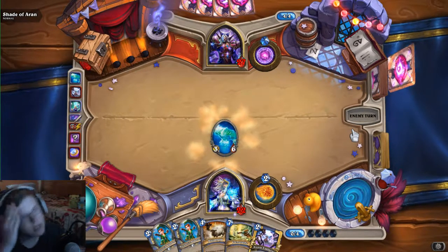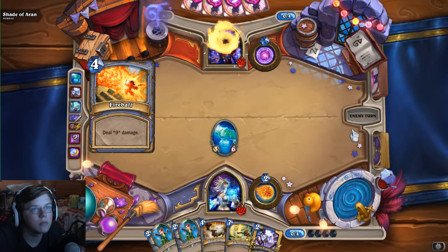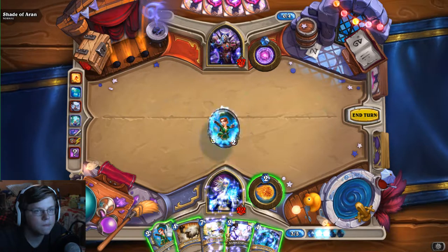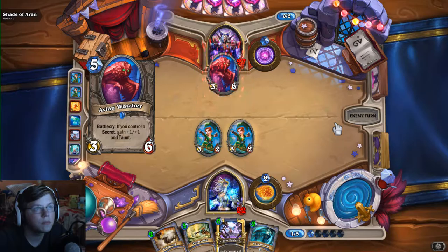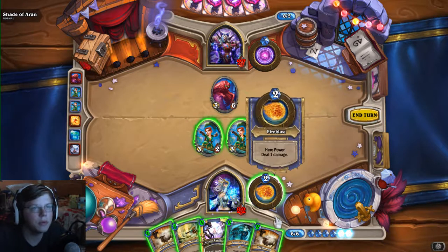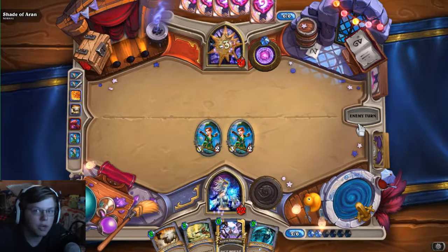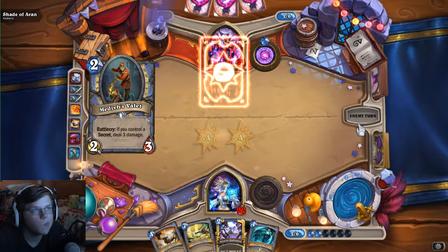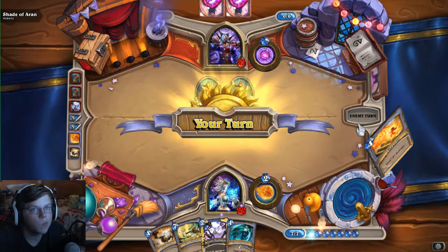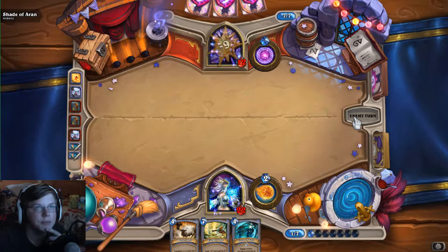Let's go ahead and play the Water Elemental — I'm gonna save the two Sorcerer's Apprentices for when I can burst some spells. That's nine damage not going towards my face, so that's pretty nice. I guess we can just transform it into a sheep and get rid of it. He is on fire — it's a good thing he's not controlling a minion because that would have been a lot of damage. Now I'll just clear the board and use a fireball to his face — I need to rush him down a bit.